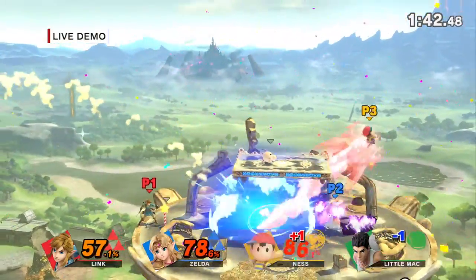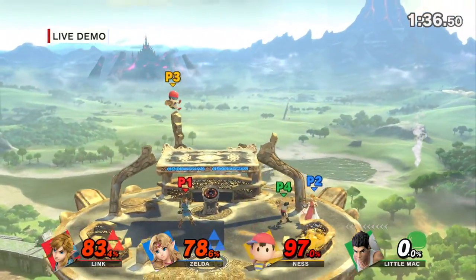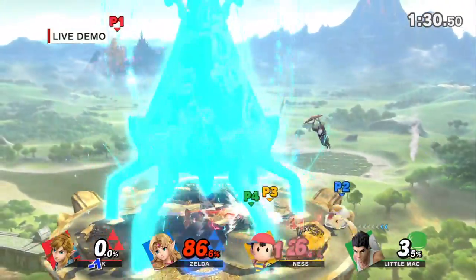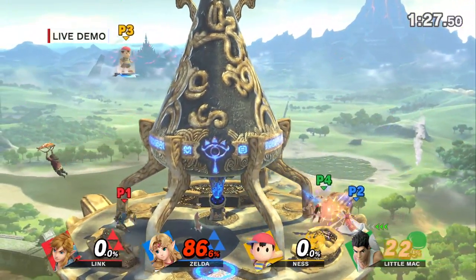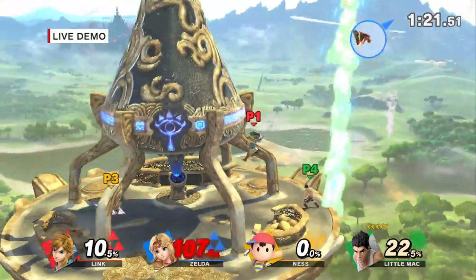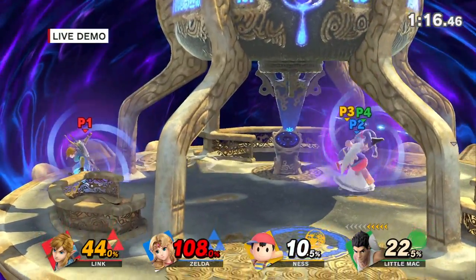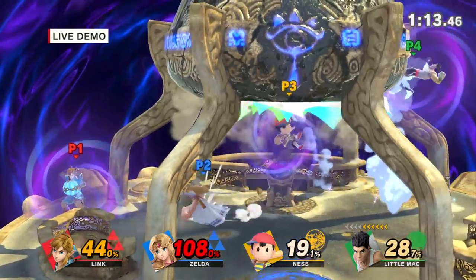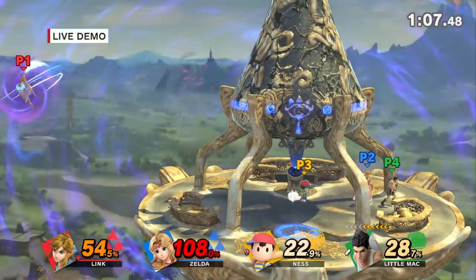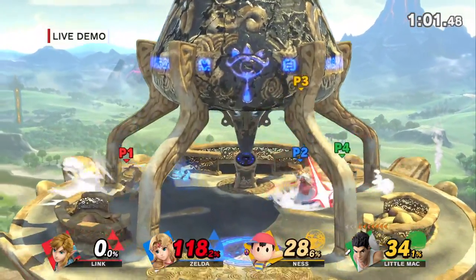Link uses rune bombs, which are now remote detonated. So it's changed — the bombs are remote detonated, and you can actually throw the bomb and people can juggle it back and forth until you decide to make it explode. There are subtle mechanical changes that people will get to experience. Any more rune spells? Just the bomb from what we're showing right now — stasis would be awesome but no. You can even see other towers in the distance, and Ganon's Castle in the distance.